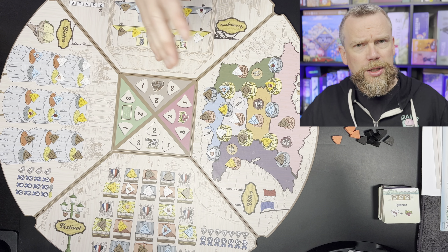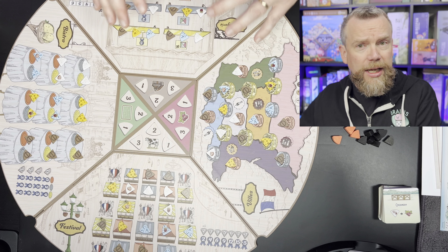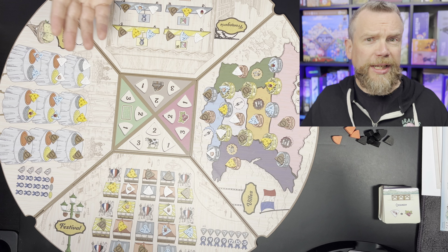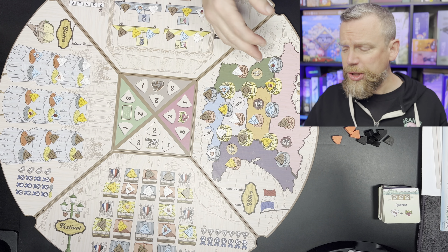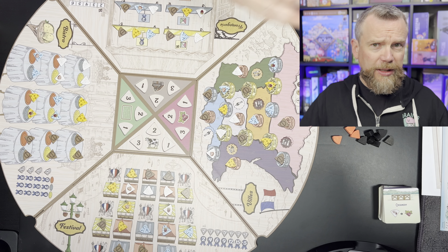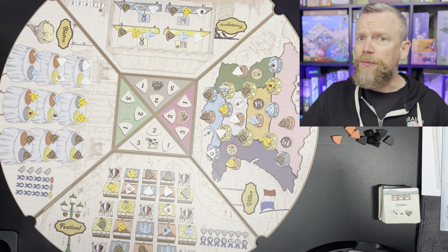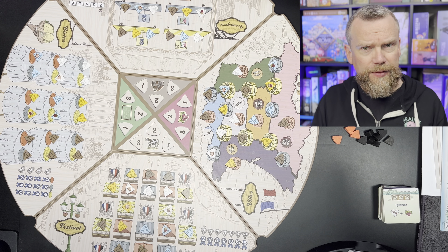Most of the time you're going to be doing two things on your turn. You're going to be getting a resource and you're going to be making cheese that's going to earn you victory points. You're earning buildings to improve your creamery. You're earning fruit where you can make fruited cheese. Cattle, of course, will allow you to make some extra cheese as well. And you can take orders where once you fulfill those orders, that's going to earn you victory points or prestige points at the end of the game.